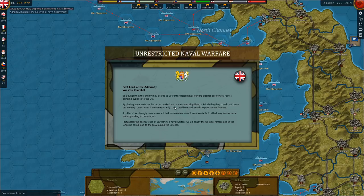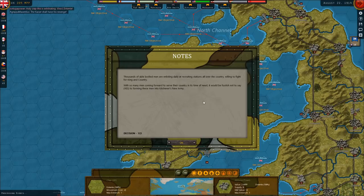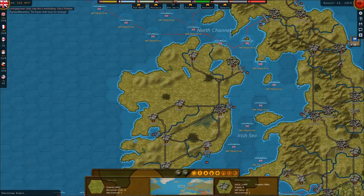Be advised that the enemy may decide to use unrestricted naval warfare against our convoy routes bringing supplies to the UK, by placing naval units on the hexes marked with a merchant ship flying a British flag. They could shut down our convoy routes even if only temporarily, which could have a dramatic impact on our income. It's therefore strongly recommended we maintain naval forces able to attack any enemy naval units in these areas. Fortunately, the enemy's use of unrestricted naval warfare would annoy the US government and in the long run could lead to the USA joining the Entente. The regular army is too small — we're going to say yes, of course. This will cost 600 MPPs, so that's 150 per corps. I think the base cost is 235, so it's not amazing but it is a benefit.